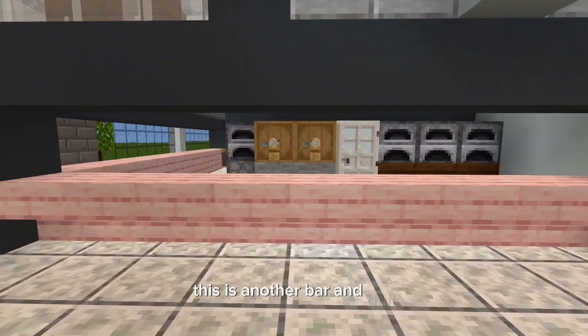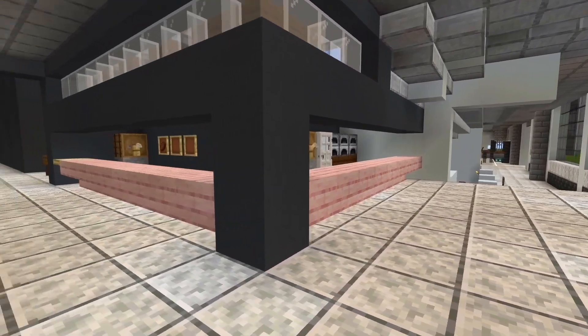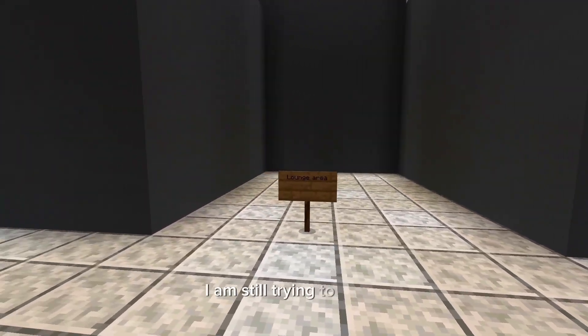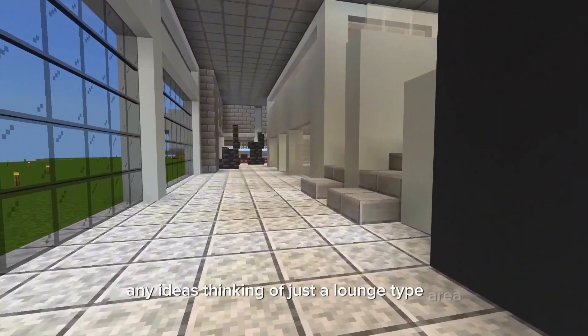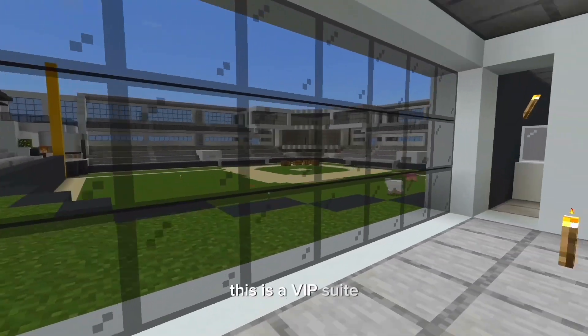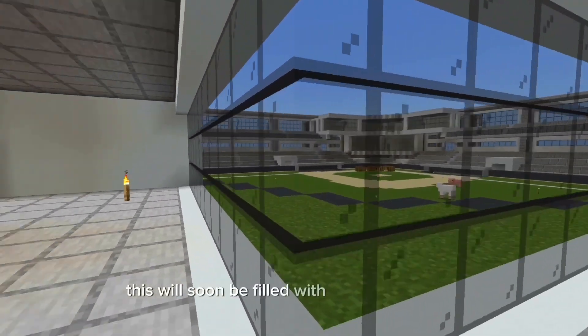This is another bar and grill. I am still trying to figure out what to do with this area — any ideas? Thinking of just a lounge type area. This is a VIP suite for executives to get a sweet view of the game. This will soon be filled with a bar and seating.